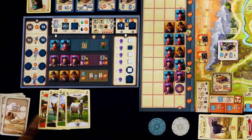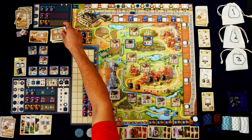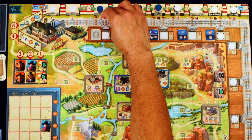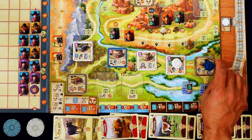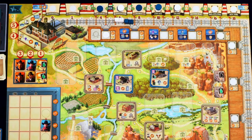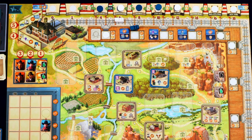Look at this hand — ooh! The opponent is moving two and moving his train two. I could beat him into that station — yes, that's what we want to do for sure. Maybe we go here, grab a certificate, and move our train right into the station.